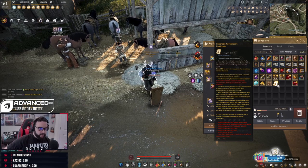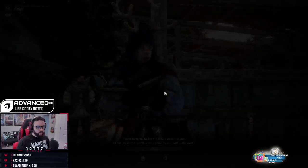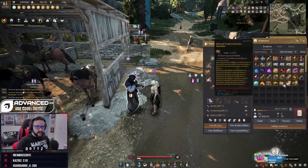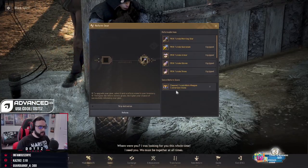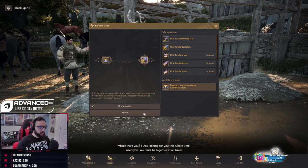Once you do that, you are a normal character. You can then talk to Fugar and he will give you a Tuvala Conversion Box that will convert all of your season Tuvala gear into regular Tuvala gear, so you can actually wear that on your new normal character. He will also give you some extra rewards on top of that for actually graduating.